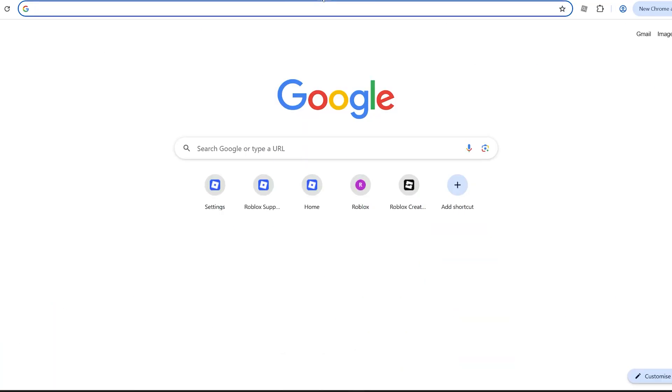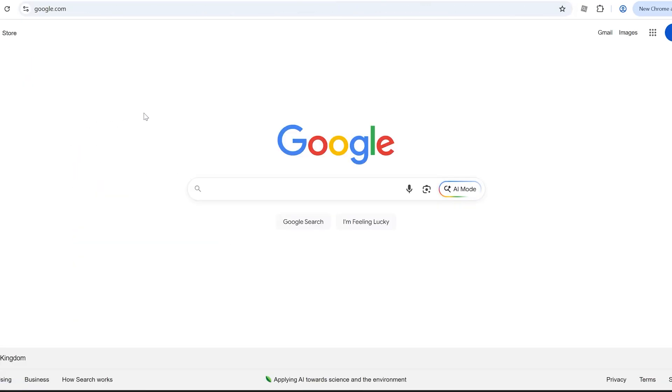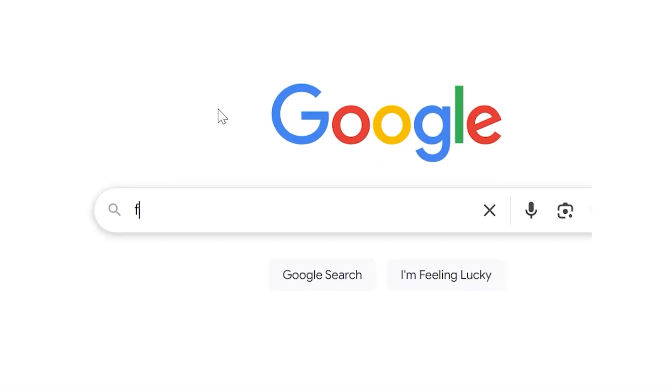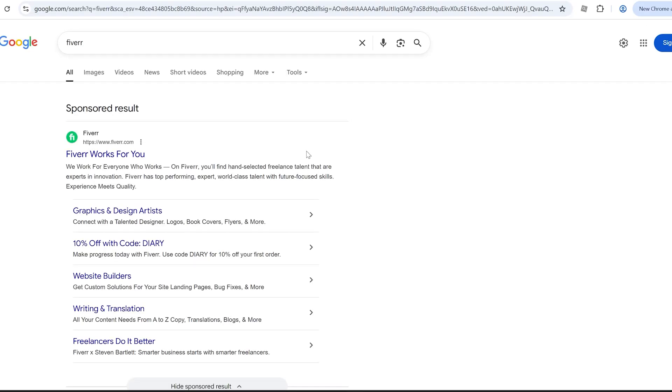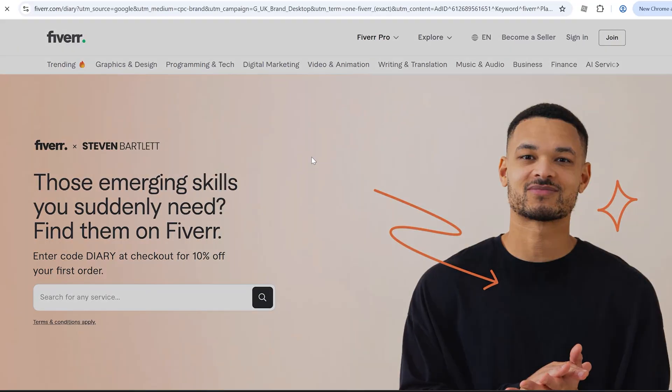On any device, head straight over to Google and search up a website called Fiverr. Once you head over to the website, you'll see it — it has this green logo here. Click on it and wait for it to load up.